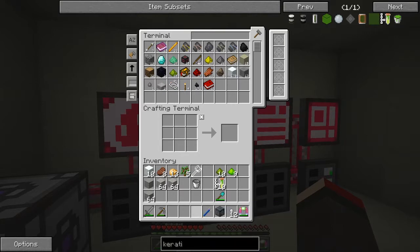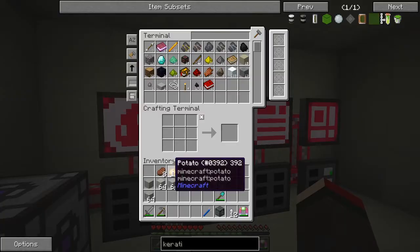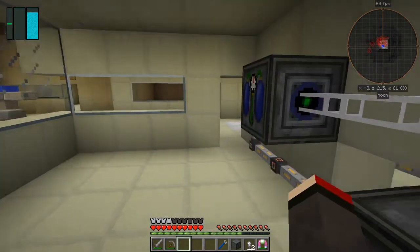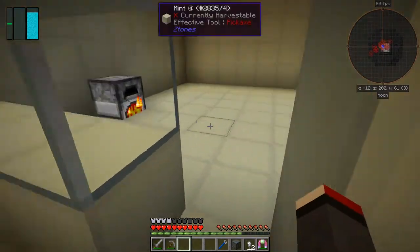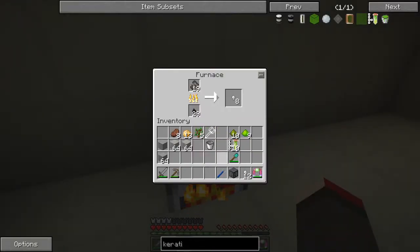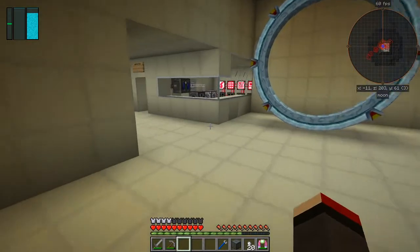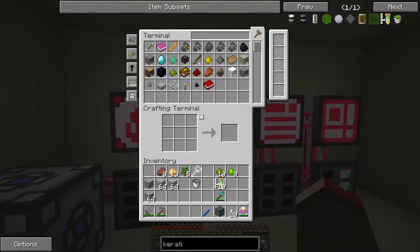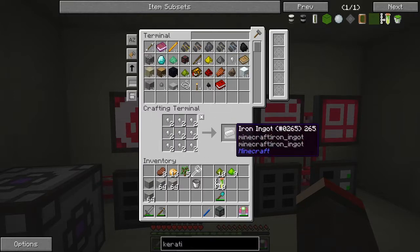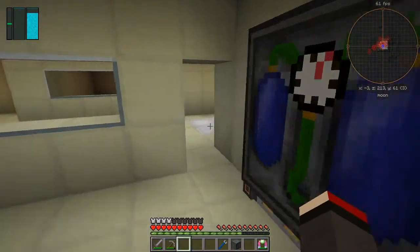Put the stone and cobblestone away. Don't need the slabs for now. Let's have a look at what the next quest is — iron. We need three iron ingots. How are we doing? Eight — actually that may be just a couple short. I'll leave those and get the next set out of here.